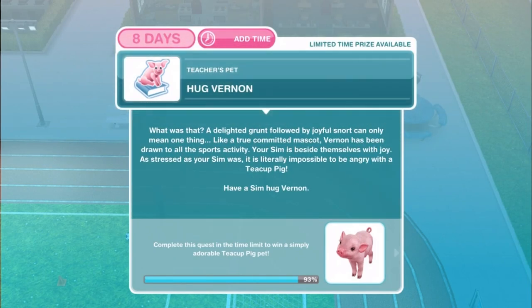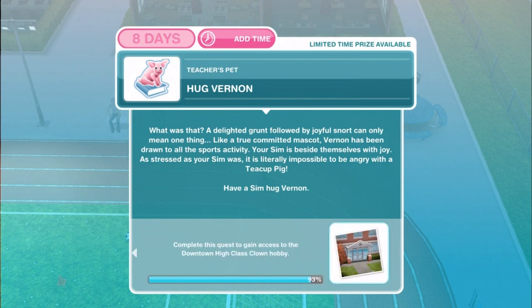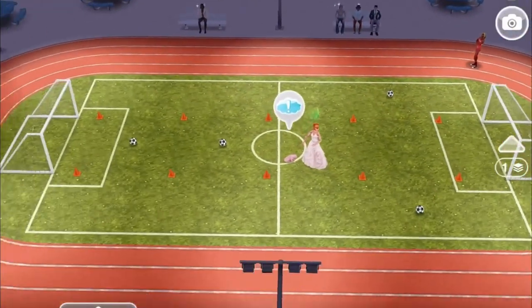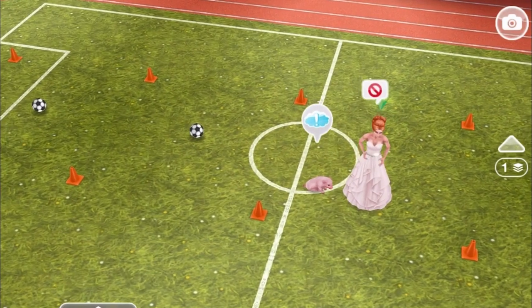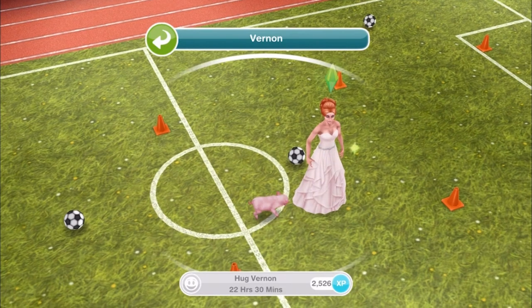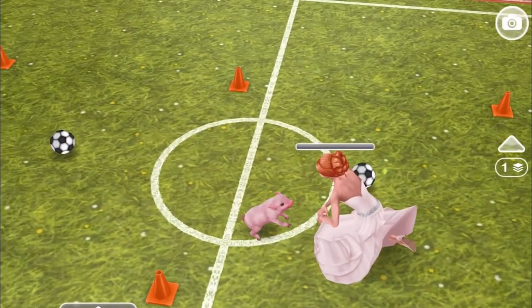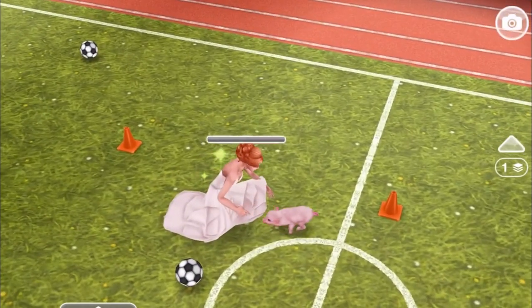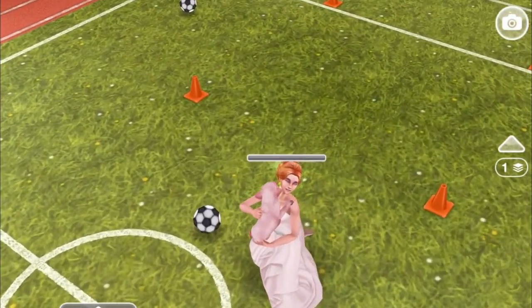Hug Vernon. A delighted grunt followed by a joyful snort can only mean one thing — like a true committed mascot, Vernon has been drawn to all the sports activity. It is literally impossible to be angry with a teacup pig. Have a Sim hug Vernon — 22 hours and 30 minutes to hug. She must be really relieved! They're even colour coordinated — she's in a wedding dress and Vernon matches perfectly.